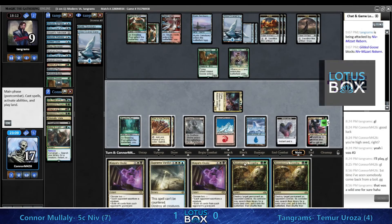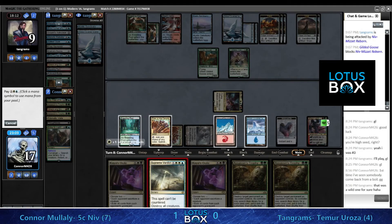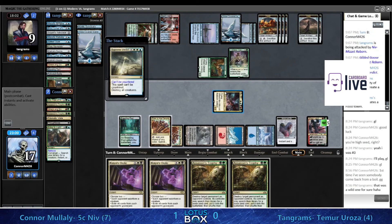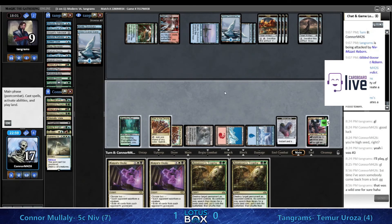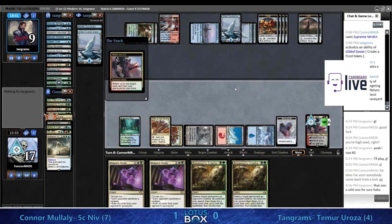At some point I assume Conor is going to Boil - getting a bunch of Islands out of Tangrams is nice. Here's the Supreme Verdict - he doesn't want to deal with this Goose anymore either. I think it's pretty clean - don't need the six-six with the emblem in play letting us do whatever. Don't forget to activate your Ren!